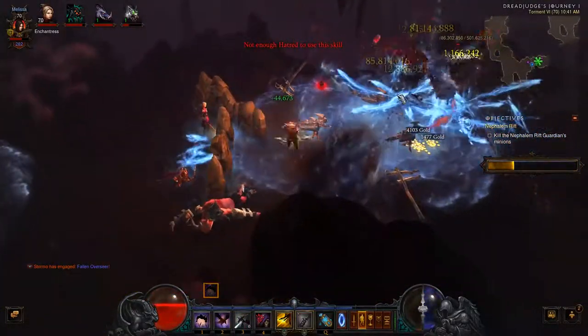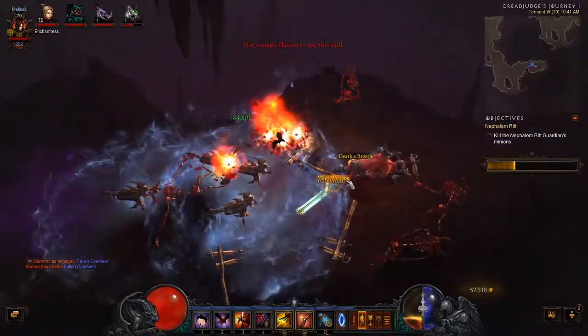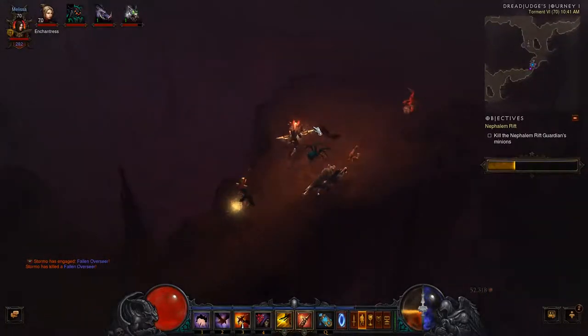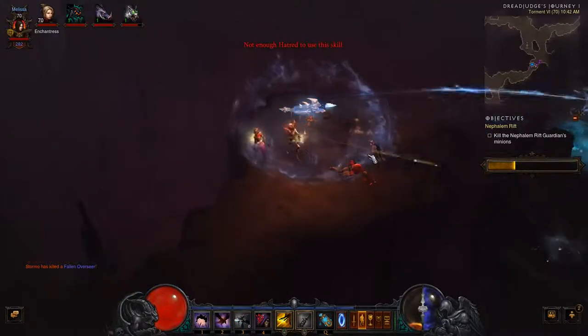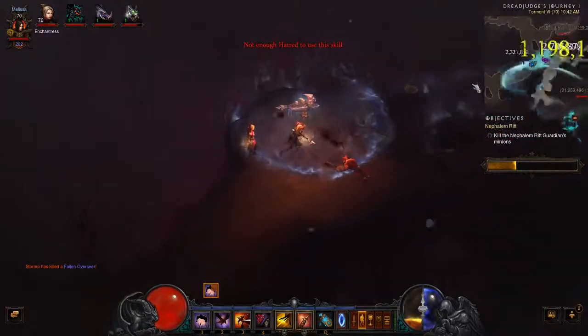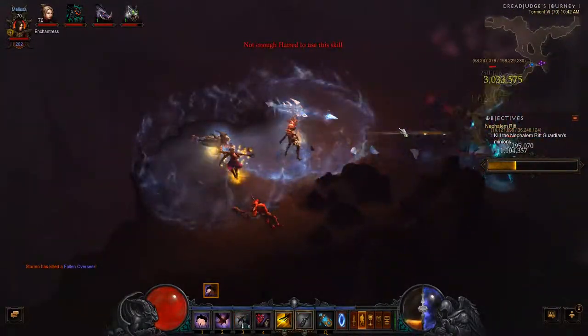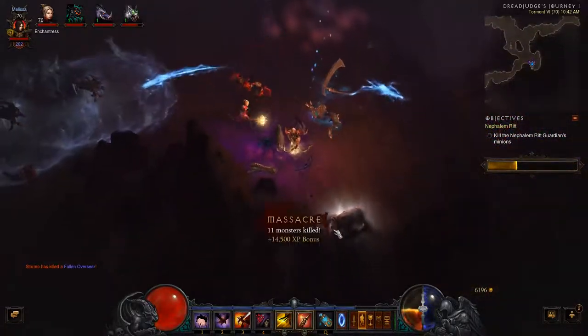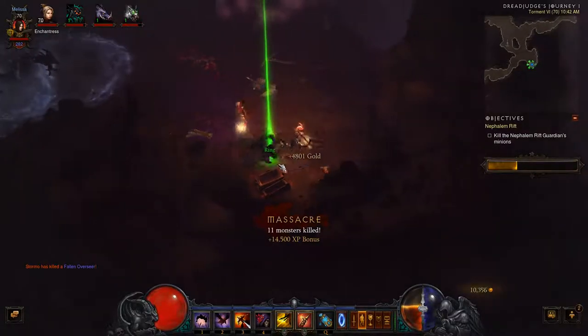You'll notice I'm doing a lot of damage and we've just got a Set Ring. I actually ended up replacing my Stone of Jordan, and the other thing I've replaced is my last two pieces of Aughild's. That's a bit unfortunate because it means I lose the damage-to-Elites bonuses that both those items give. The problem was I got a ring that was so much better rolled than my Stone of Jordan — my Stone of Jordan's roll was really bad.